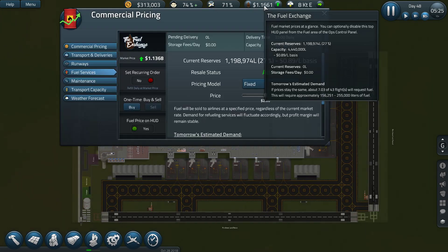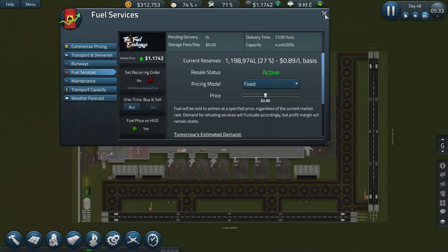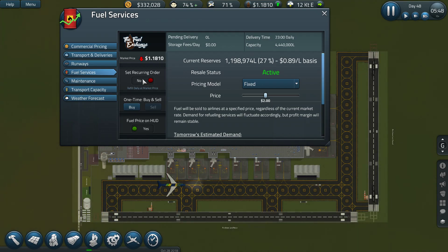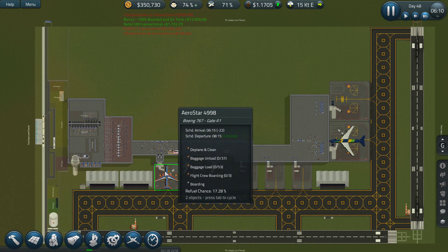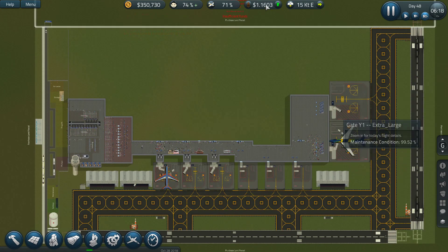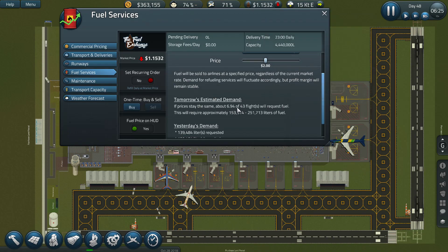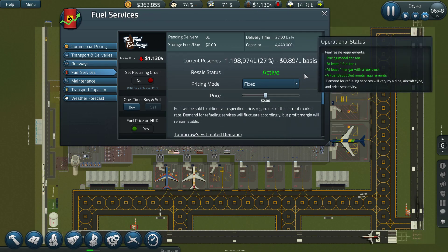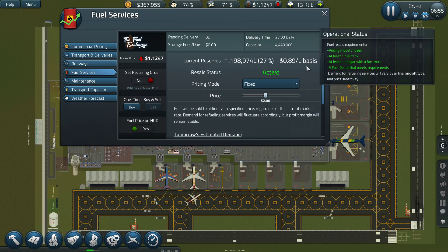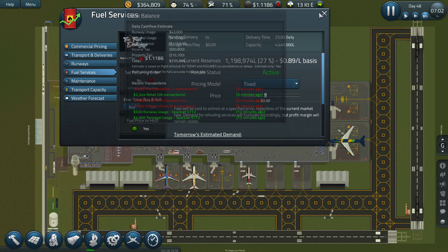I think it will automatically recap every evening. Our fuel situation isn't that great — only eight planes, so we don't use a lot of fuel. The price is a lot more stable now so we don't earn as much as before, but I think we'll manage.